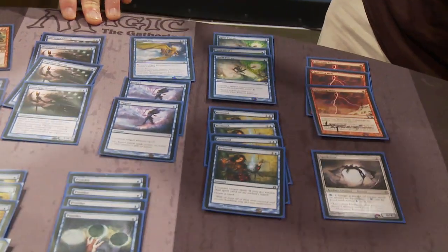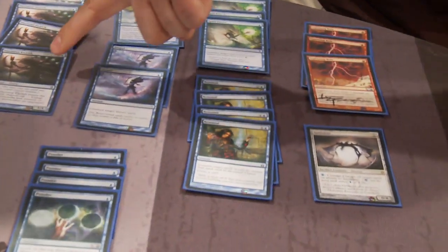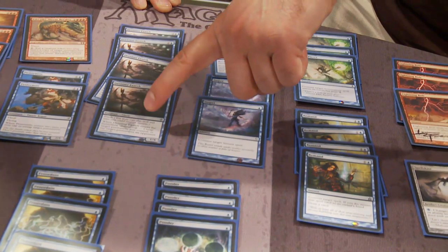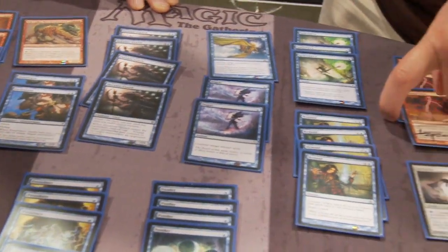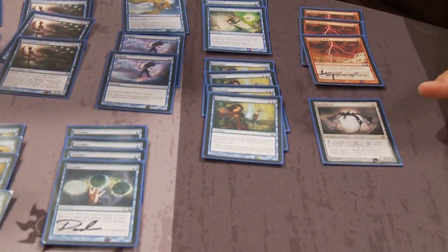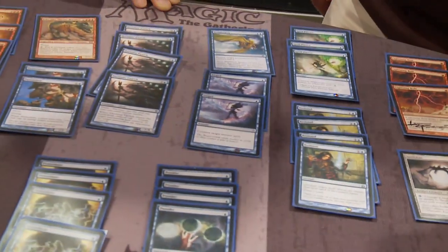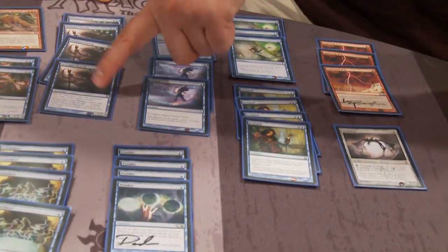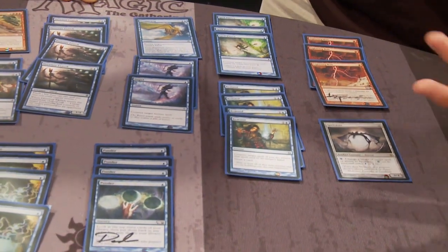Especially when you get to tap one of their lands at the end of their turn, giving them a very narrow mana window, having one extra mana for Spell Pierce can be a real difference maker. In my very last match, my opponent had three lands — I tapped a land with Exarch in his upkeep, he Beast Within'd my Exarch, so I played another Exarch and untapped a land to keep up Spell Pierce. He drew a land, but on my turn I was able to play Kiki-Jiki still with Spell Pierce backup.